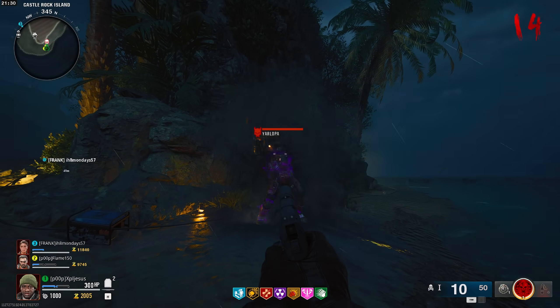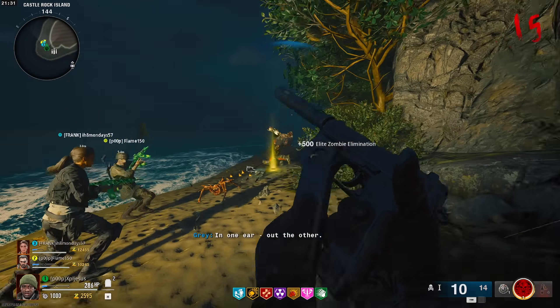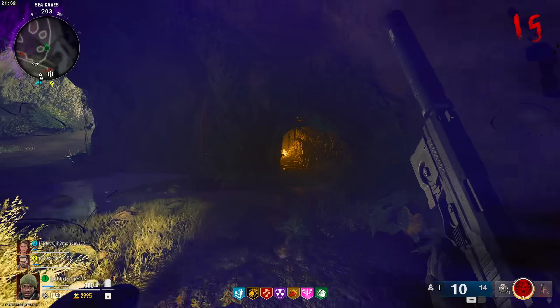In doing so, it will spawn a HVT mangler which you then have to defeat. After defeating the HVT, a cursed coin will drop. You then need to bring that coin back to the captain.